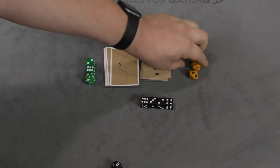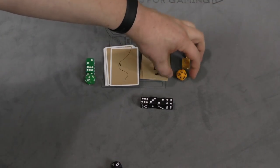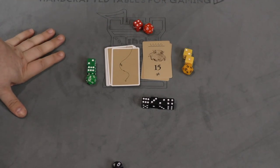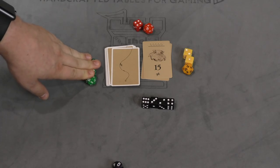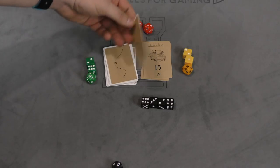You might be wondering: what if two people do the exact same thing? Well in that case they both roll at the same time, and if they both succeed, whoever is closer to the target number is the one who actually gets the fish.